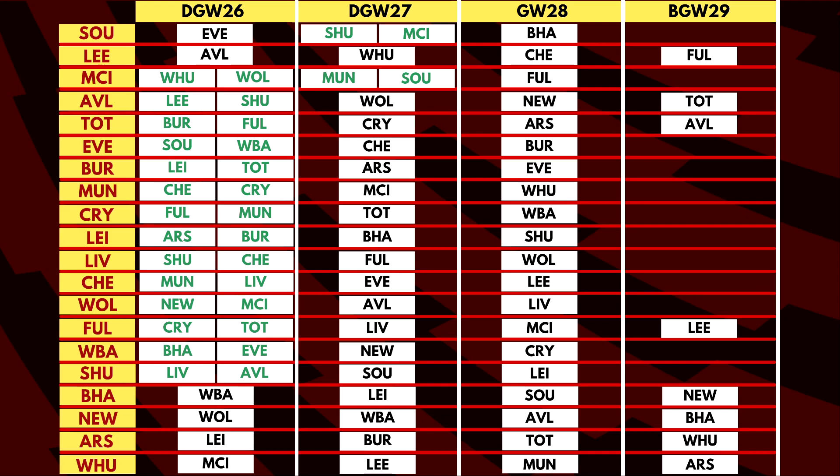Game week 27 is also a double game week for Man City and Southampton as both of them face each other along with an extra game. There was also information that game week 29 will have an additional fixture where Aston Villa hosts Tottenham at Villa Park. Now let's look at all the teams who have a double game week in GW26 along with the rest of the teams playing single matches in the upcoming game weeks.